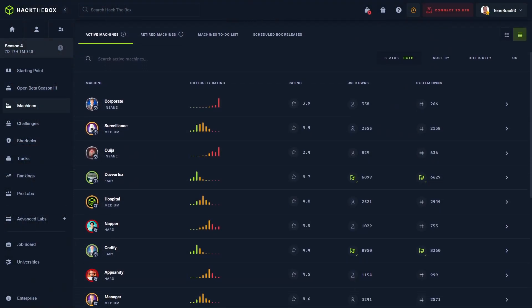If you're completely new to Hack the Box seasons, here's how it works. Every single week, Hack the Box releases a new seasonal competition machine. You have one week to solve that machine, either to get user flag or root flag or both. If you get a flag, it adds points to your personal score as well as to the team score. Depending on your points, there are different awards that you can earn.